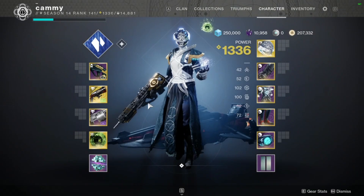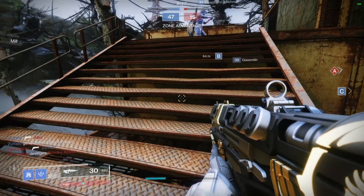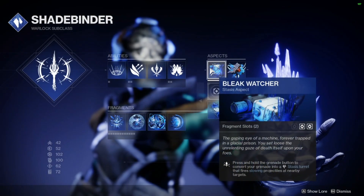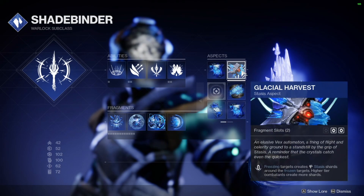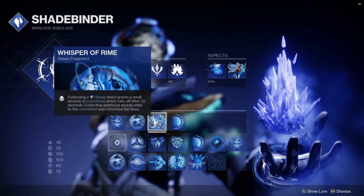I'm hitting the brakes — brakes are pumped. I'm going to go tell my lovely YouTube viewers a story by the staircase. So, Behemoth has the Slide Aspect — Cryoclasm, that's what it's called. And then it has the one where if you break a Glacier Grenade, it creates Shards. And then it has a Fragment where if you collect Shards, you get an Overshield — Whisper of Ryme.